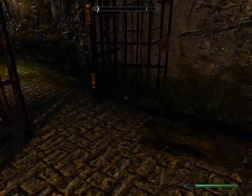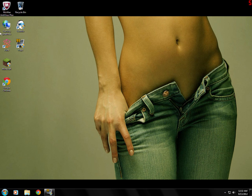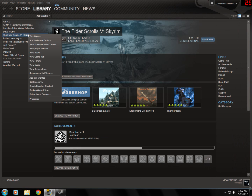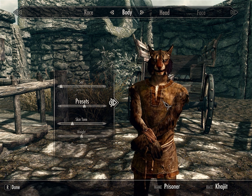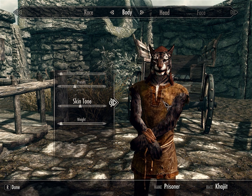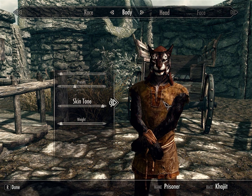The best thing I can recommend is to go ahead and uninstall and reinstall the game. Since you'll be using Steam for Skyrim on PC, launch Steam, right-click on Skyrim, and click Delete Local Content. This will remove all of Skyrim's files. When you reinstall, if you have Dawnguard or any other expansions they will all install together.